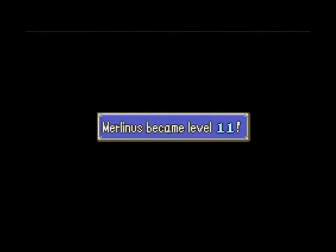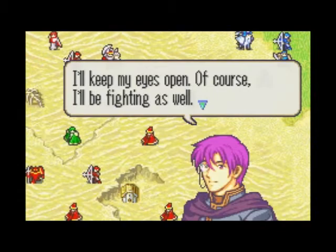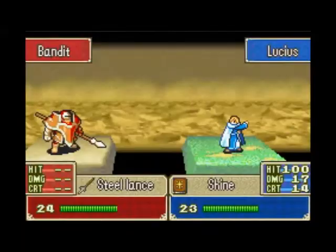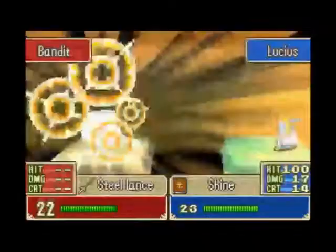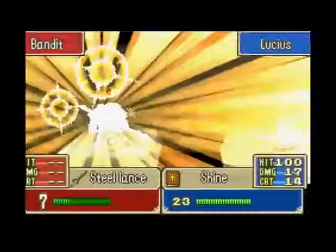You could just use the bowman and have him keep the enemies occupied. And luckily there was a shine that Lucius could use, because he's out of all the other magic. You really want to keep your squishy characters away from the range of the boss, of course.